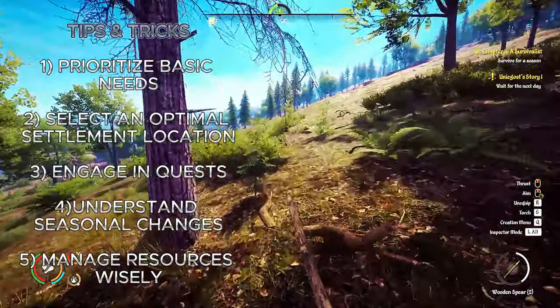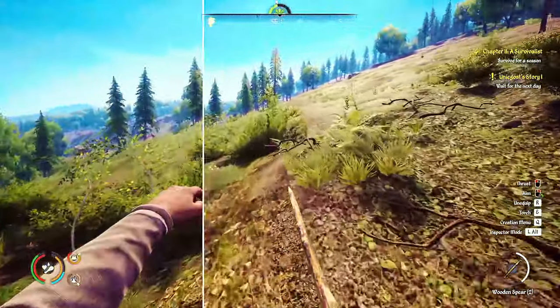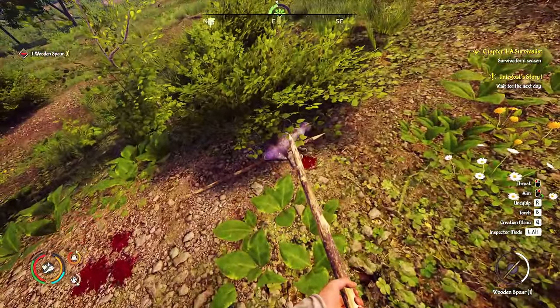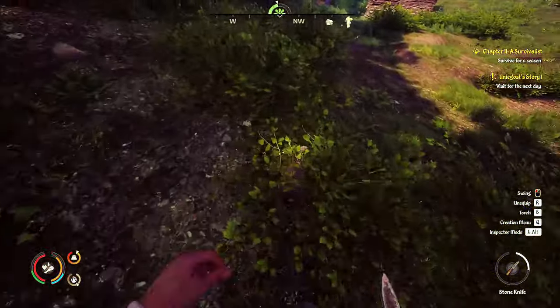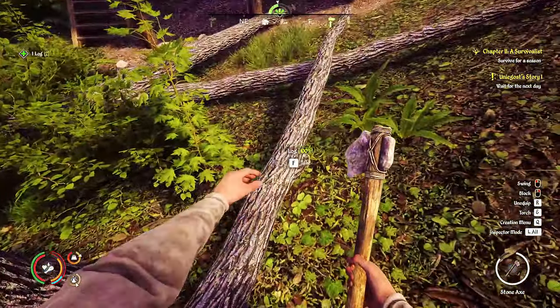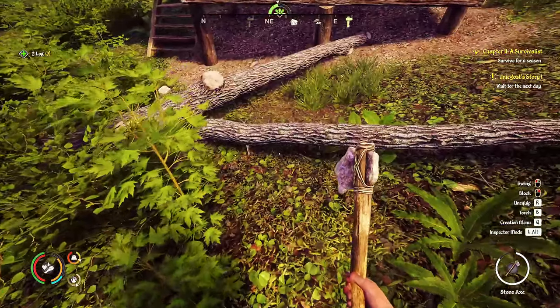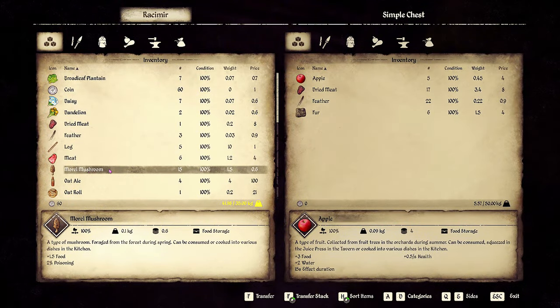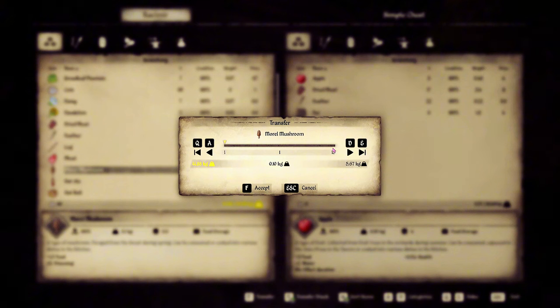Tip 5: Manage resources wisely. Collect materials and store them in those containers. I'd rather have too much of something than not enough, because we're building a settlement. My mindset is to save everything I can — because if we can't use it now or later, we can at least sell it for some type of money.